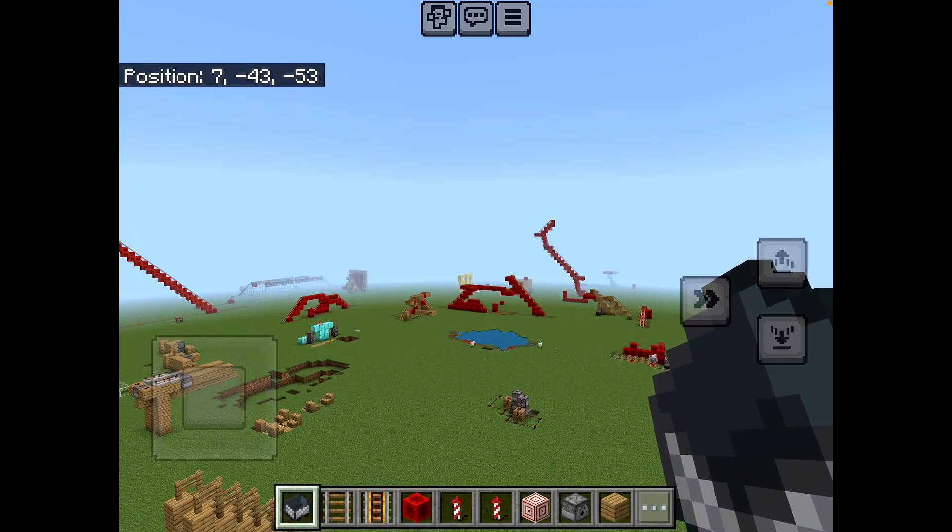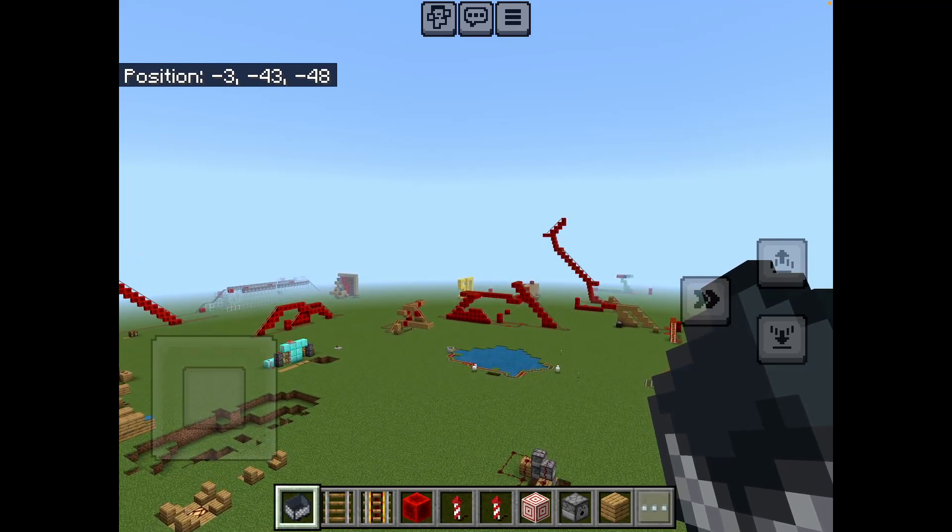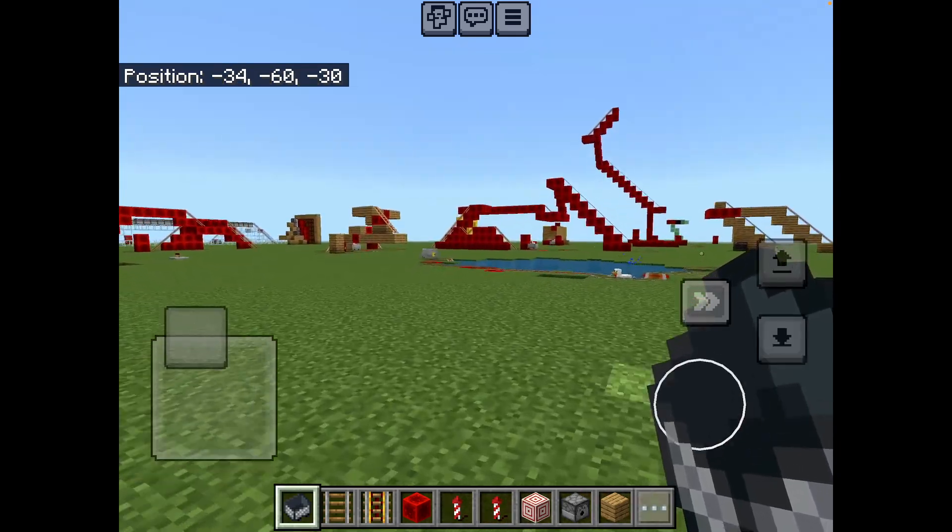This is Lightning Sisters, and welcome to new Minecraft. In today's video I'll be showing you how to make a roller coaster that, when you shoot something, sets off a firework. Let's go straight into it.